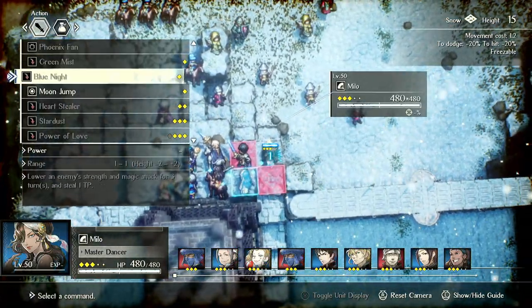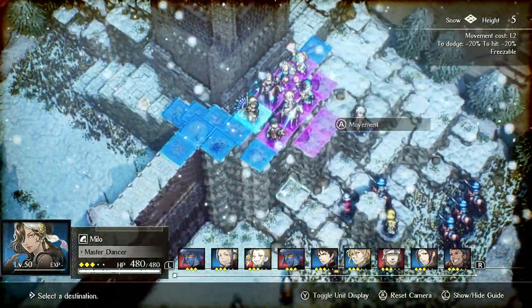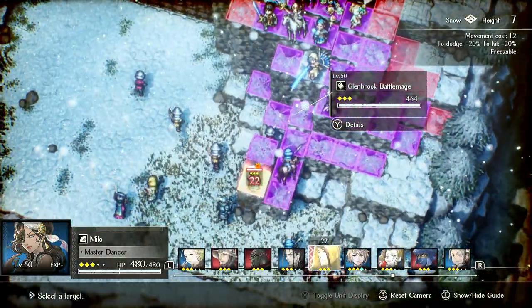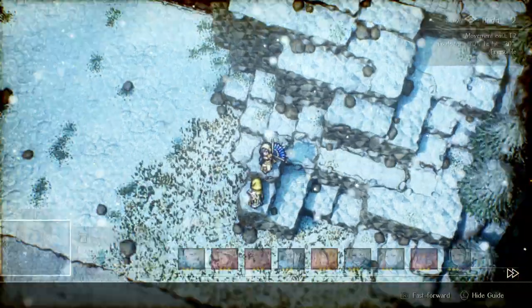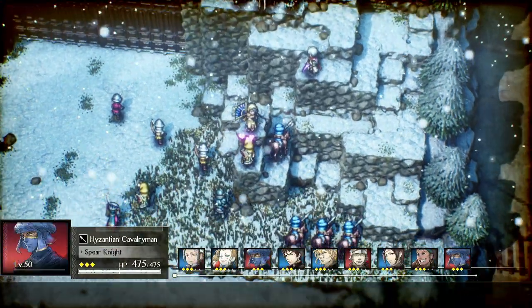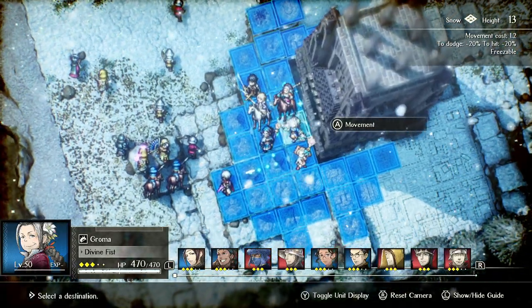For example, with Milo she can jump - she can move and then jump again, actually move a second time, and then act after that. She can jump over to here and then heart steal, giving an 80% chance to flip this enemy and turn him into an ally temporarily. Now he's on our team for two turns and enemies will attack him, so she's effectively crowd controlled that enemy.